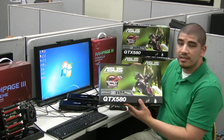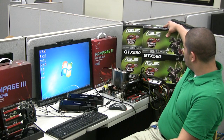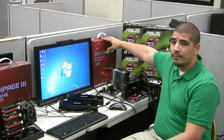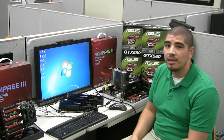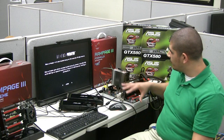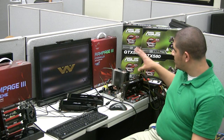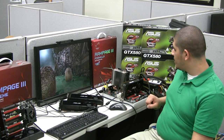So this is the brand new flagship from NVIDIA, and we're going to be running it with Aliens vs. Predator to take a look at the performance potential it offers. Here we've got our Rampage 3 Formula — the board that's going to be running the 580. The system is configured with a 980X overclocked at 4.2 GHz, 6 GB of triple-channel memory running at 1600 CAS 6, and one ASUS GTX 580.